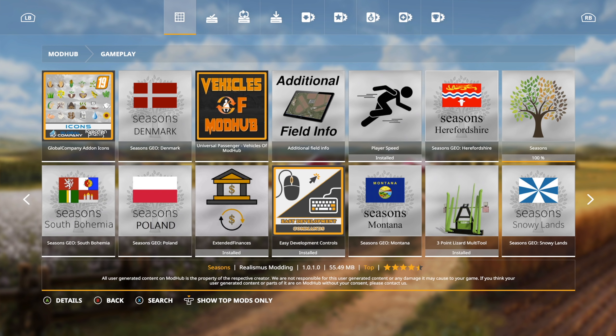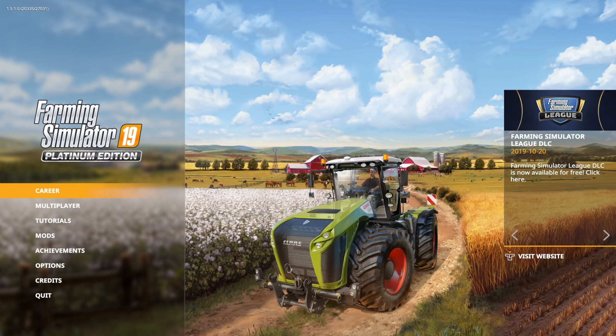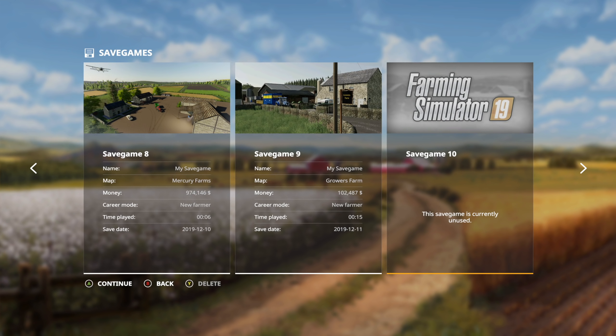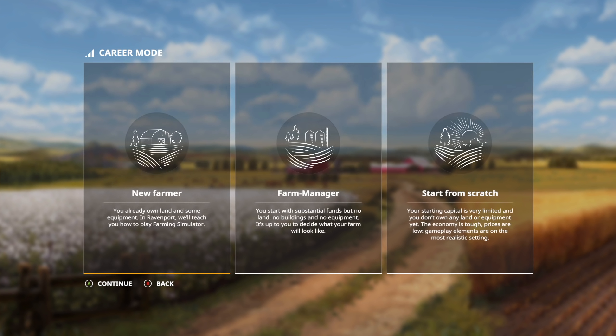We're going to restart the game and then we're going to start a brand new game save. Now that we've reloaded in, let's go in and start ourselves a new game save. The thing with Seasons is it will work with existing game saves, however not all features will work right off the bat, so if you want everything to work immediately you're going to need to start a new game save.